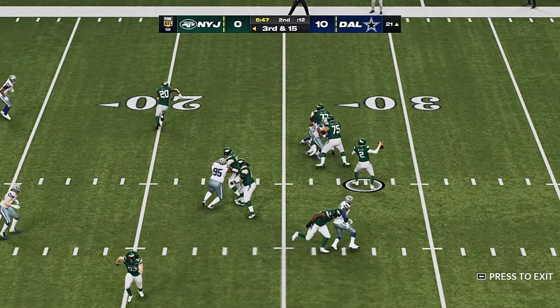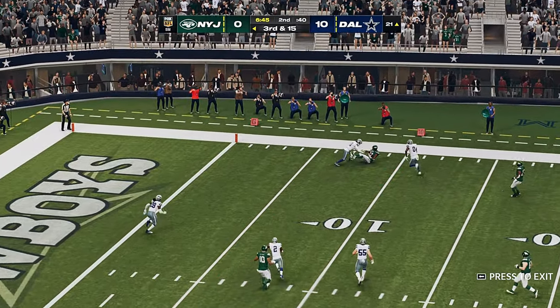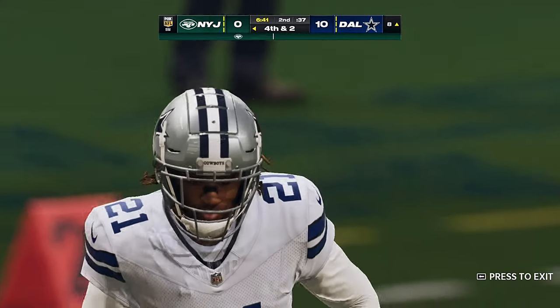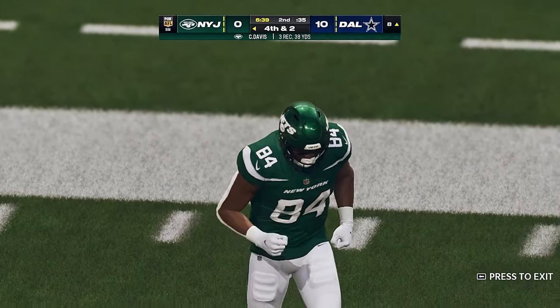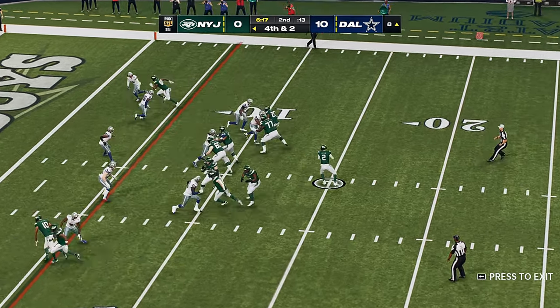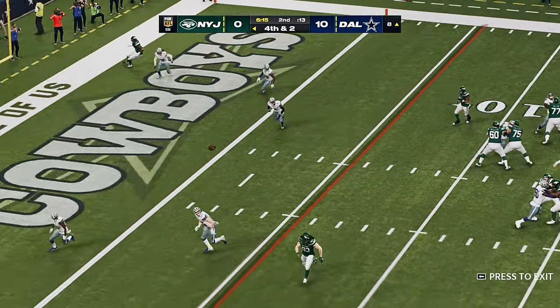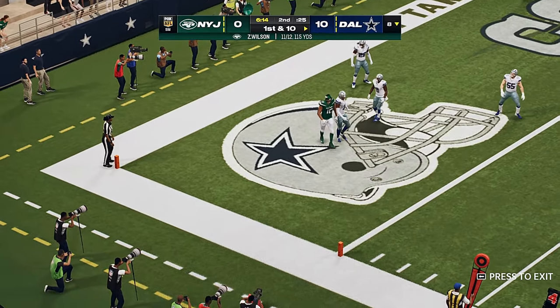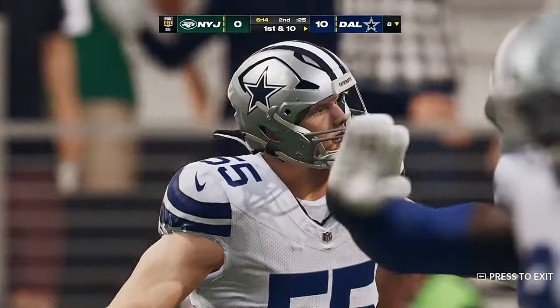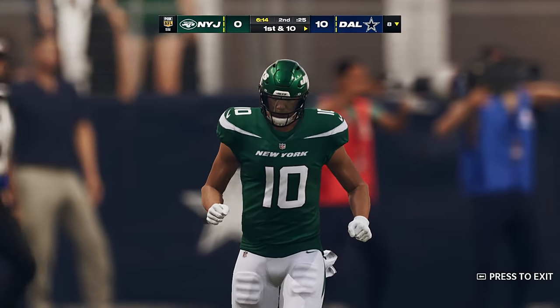Now Wilson getting the football to Davis on an out route, and they're able to crowd him right around the eight — but that's short of the first down. They'll try and throw for it with Wilson, and it's incomplete. They cannot convert and they turn it over on downs. The Jets tried it but couldn't get the first down.